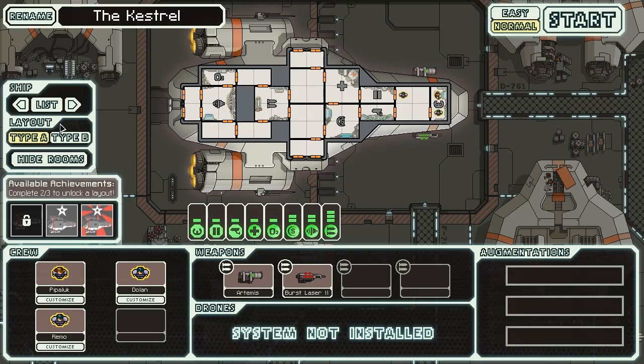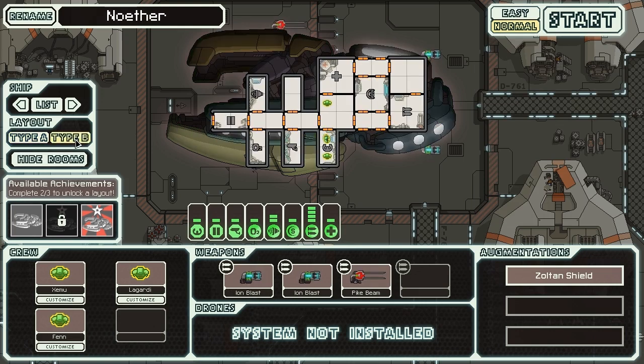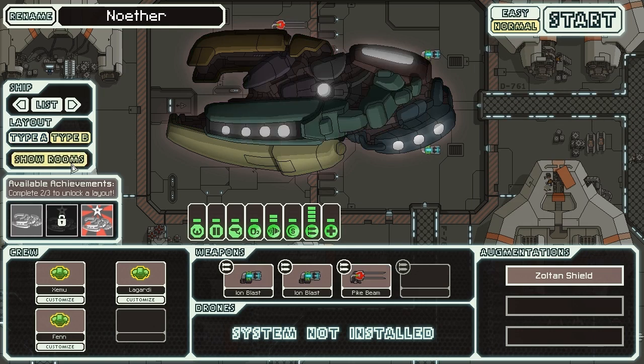So here we go with a new game. We are going to be playing in the Zoltan Cruiser Type B today. Let's name this puppy, and the reason we're picking the name we're picking is because it looks so strange.